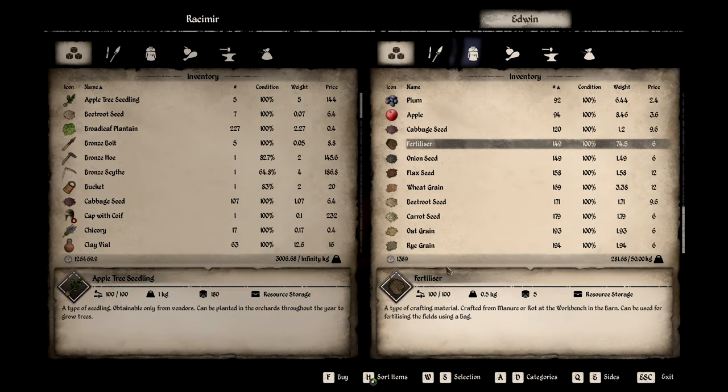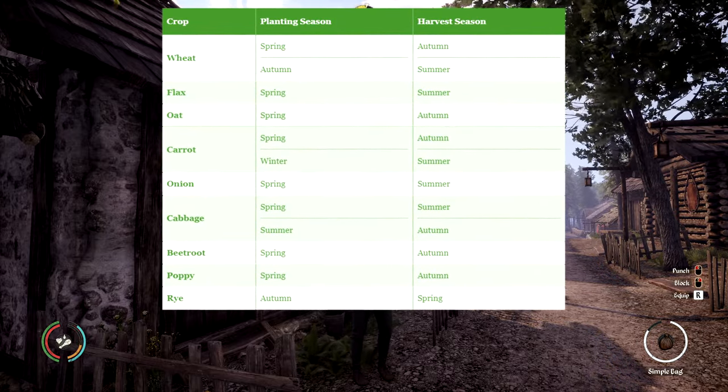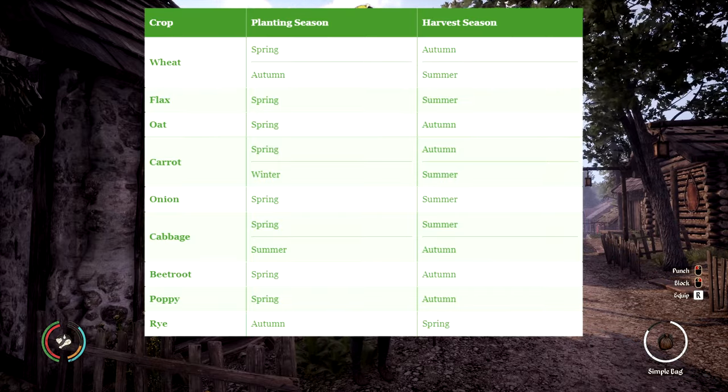Edwin also sells stone sickles and seeds, so I'm going to buy one stone sickle and 32 seeds or grain. I'm going to leave a table up on screen regarding which crops can be planted and harvested each season. Assuming it's spring, we can choose to plant wheat, flax, oats, carrots, onions, cabbage, beetroot, or poppies — pretty much anything but rye, which is only able to be planted during autumn.